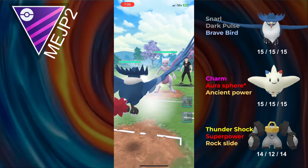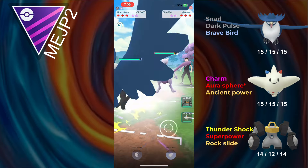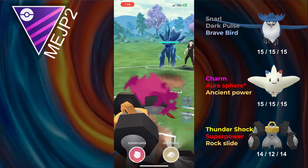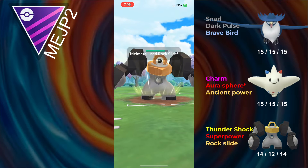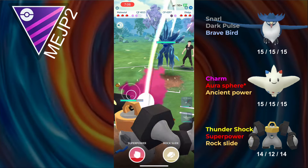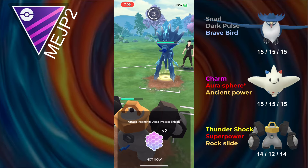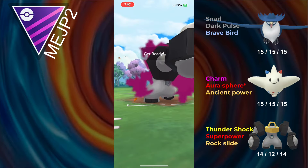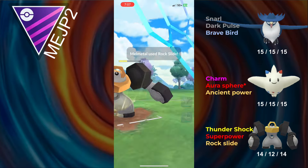In the first battle, we lead Honchkrow into Mewtwo. This is a very good lead, as they have to farm up to a Focus Blast to do meaningful damage, and they safe switch Dialga Origin. I had considered running Machamp because I'd seen a bunch of Dialga safe switches, but I decided Melmetal was still better. The opponent shields, so it looks like they're probably selling out for Switch. They actually bait too, which is perfect, because I still wasn't shielding anyways, so now they just waste energy.